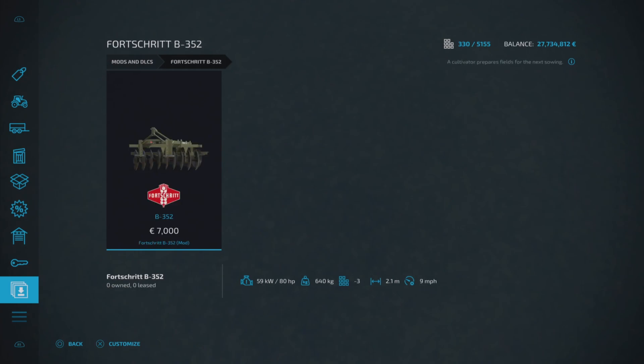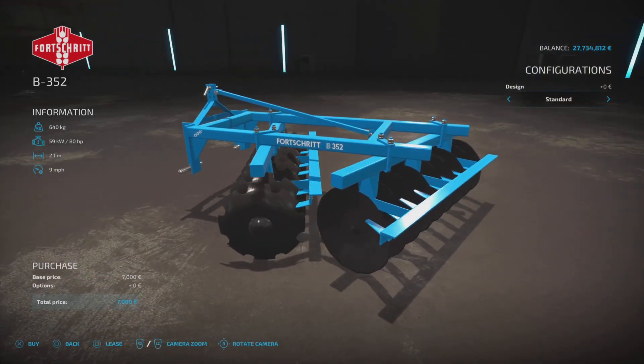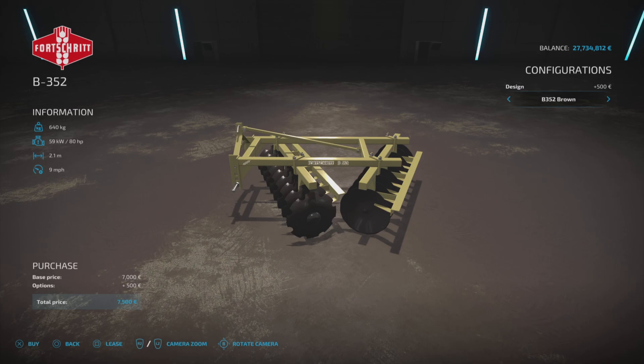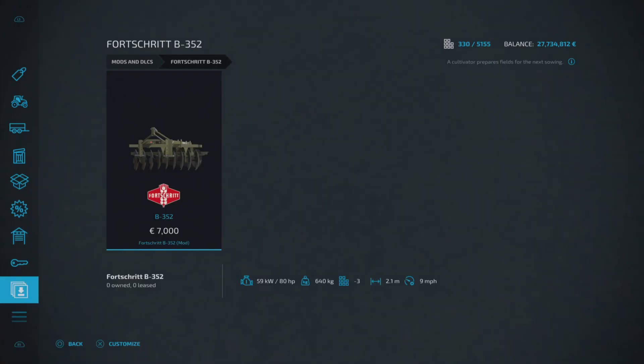Then we've got the Fortschritt B-352 by AAA Modding. It's a cultivator, 7 grand to buy, requires 80 horsepower, three slots, 2.1 meters wide, and runs at nine miles per hour. It's a cool looking thing — looks a bit older styled. Color options are standard, brown, and green, so not a huge amount of options, but that is the Fortschritt B-352.